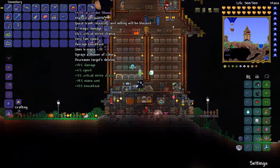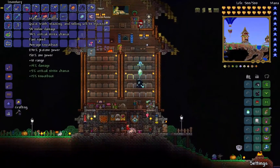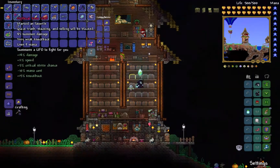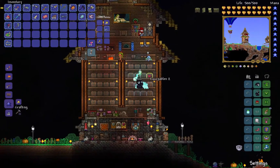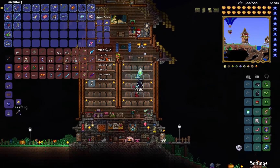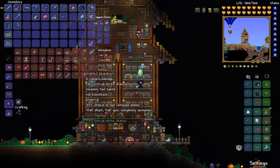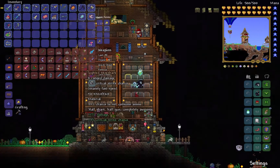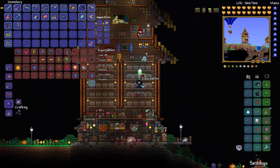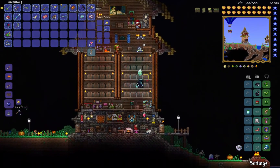I also need to figure out what weapon I'm going to use. I can spritz him with the golden shower to lower his defense, but I need something that's really going to wreck his face. He moves so fast it's insane - I need something that can track him, like a gun that can do projectile damage. I could dust off the mini shark and upgrade it to the mega shark, or try to farm for a tactical shotgun in the dungeon.